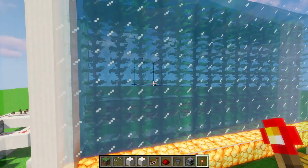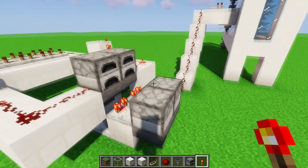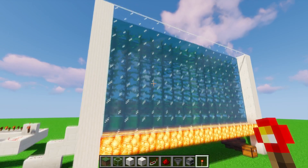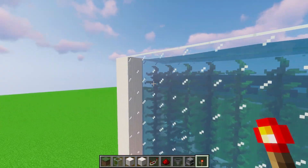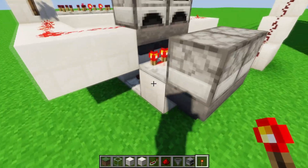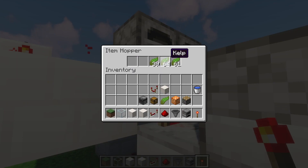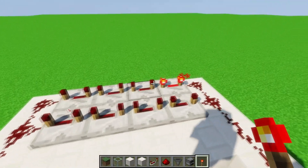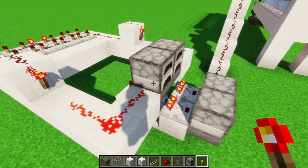17 minutes gives the kelp a long time to grow so there's a lot to collect when the pistons fire. You can fine-tune the time — if you want it shorter, note that if you let it grow too long and all the kelp reaches the top, no more growing will happen. The easiest way to shorten the timer is to take items out of the hopper set, because fewer items means less time to switch, and it also means you use fewer items overall.